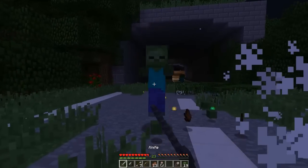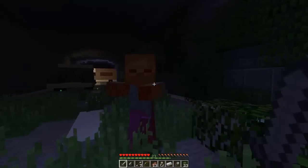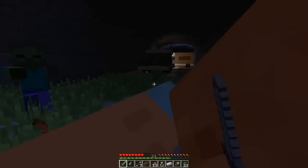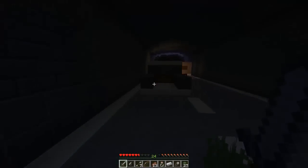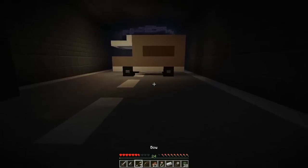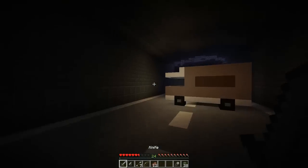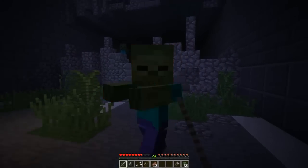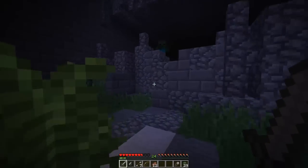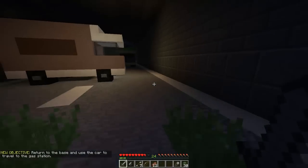We collected a lot of zombie heads, which are used to obtain arrows down at the base — the survivors trade us medicine and arrows in exchange. We also got a little bit of iron, though I'm not sure there's a trade for iron at the base. There are a few more zombies to take out around here, then we should be clear.